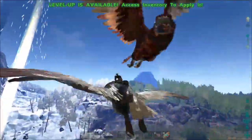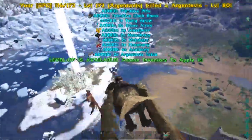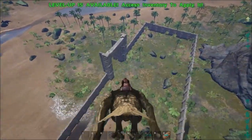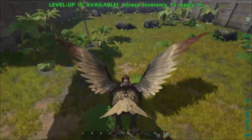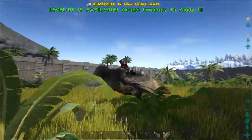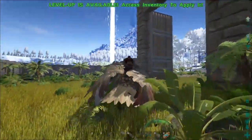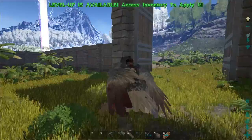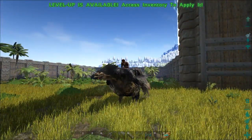For thatch, the best option at the moment is the Megaloceros — the giant prehistoric elk, or reindeer if you prefer. It's a thatch machine. So we're going to get one of those. I'm trying to find them and find a nice spot to tame them, maybe even lure them in here since they can't get out once we close the door. Let me have a look around and I'll be right back.